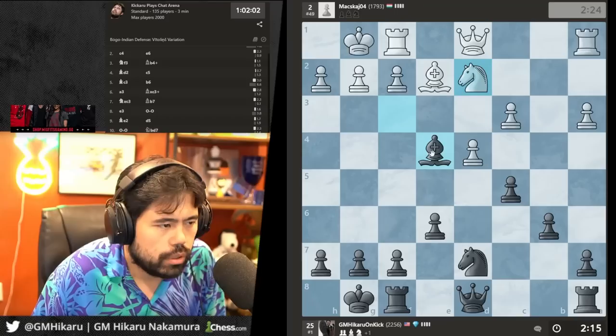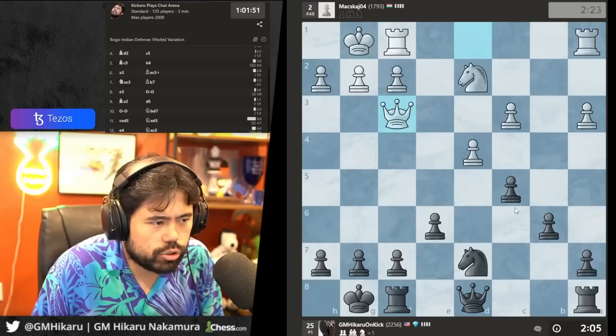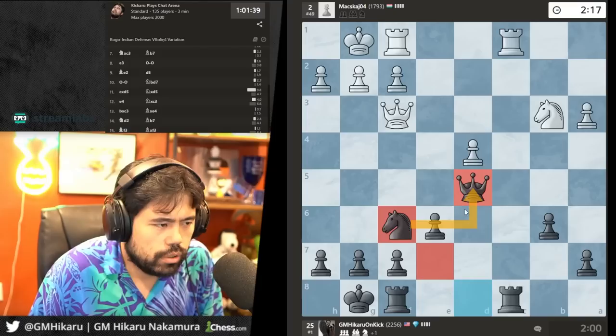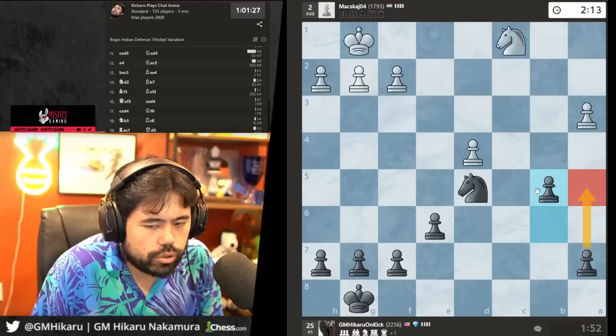Let's trade — I'll take the pawn on e4. Now I'm just up a pawn here. What I want to do is trade off pieces — I'm up one, uno dos tres cuatro cinco seis siete — uno dos tres cuatro cinco seis — so I'm up a pawn and I want to trade off material. Have you ever played the World Cup? No, I'm not a soccer player. Let's go queen d5 and trade the queens. Can I floss? I floss every night before I go to bed.